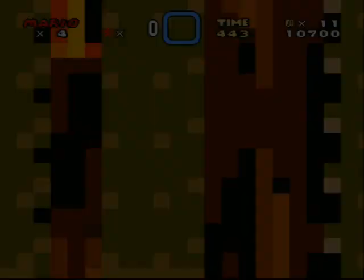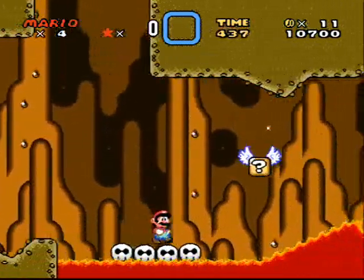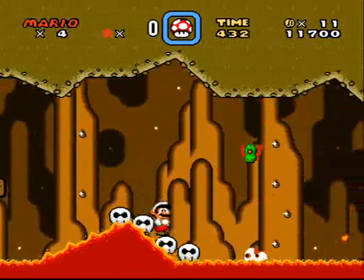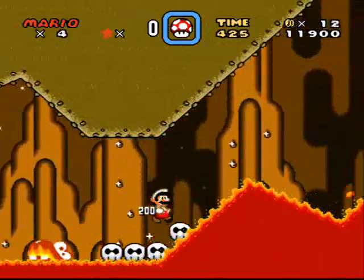We got butterflies in the walls there. This is the more actual magma part of the magma cave, because there's a fireball, also there's lava. The walls are having a warm color-ish rather than the cold one.